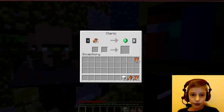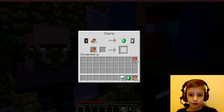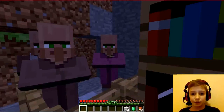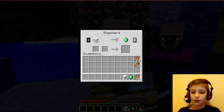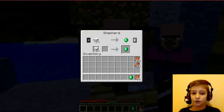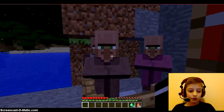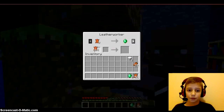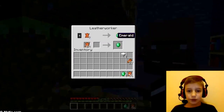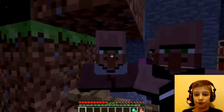So this is the cleric. He sells basically desert temple stuff for emeralds. So you could give him one emerald — it's supposed to make it easier to trade, but those things are easy to get. Then, 20 wool for an emerald — I just got four emeralds. Then the last guy is the Leatherman, and this one I like the best because it's nine leather for an emerald. So I just got a bunch of emeralds from that.